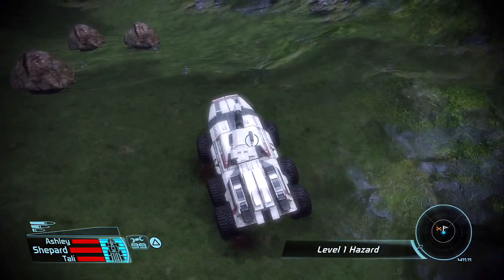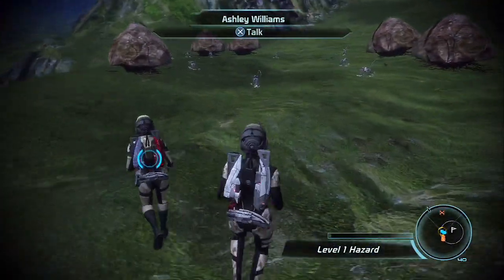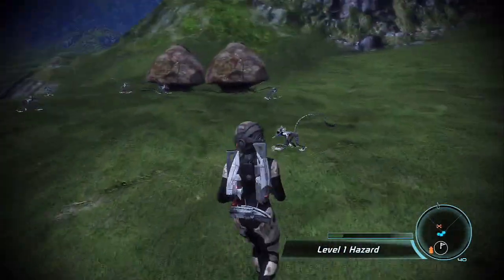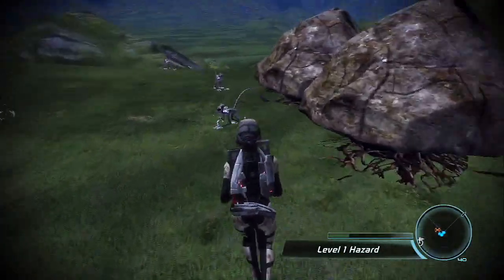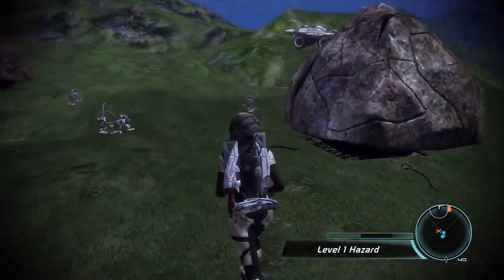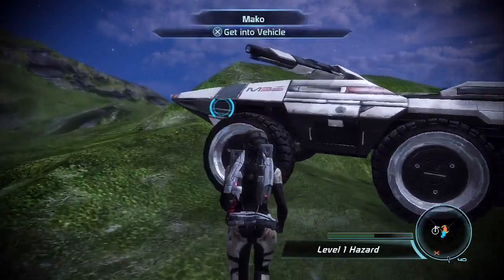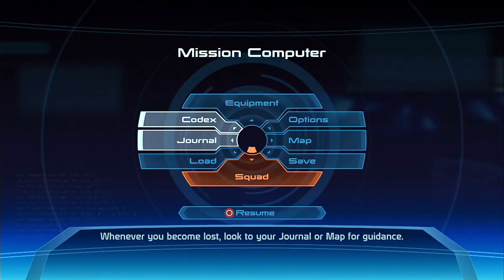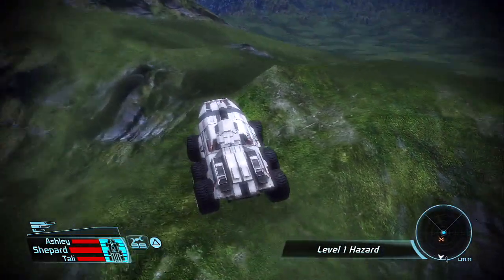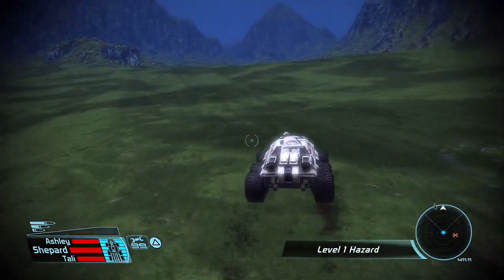Those are pretty fancy houses for space monkeys — not bad. I'm trying not to run any of them over because you get Renegade points for that and I don't want Renegade points. I need to run in here as quickly as I can and just search each monkey. I'm not getting the search option — maybe it's because I'm running around. I know where I'm supposed to go, I'm just not going there yet.